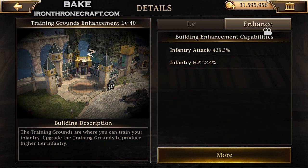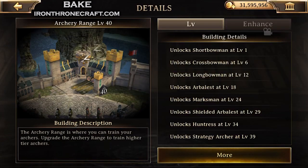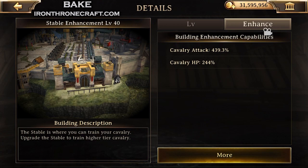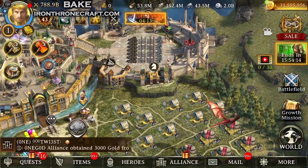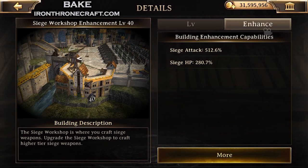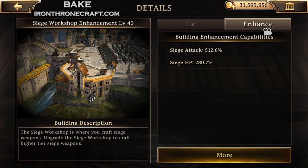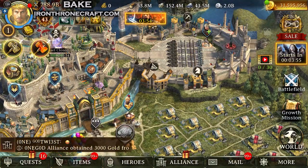Then I would go and do my single-type buildings. See how training grounds gives 244% infantry HP and 439% infantry attack? We wanted to do prison before these ones because prison gives troop stats and these ones only give single-type stats. Each one of these gives their type — this one's cav, 244% HP. What's interesting is if you look at siege, if you get that up to level 40 it gives 280%, so a little bit more siege HP than infantry, archer, and cav ones. Those are going to be your main buildings if you're trying to defend.